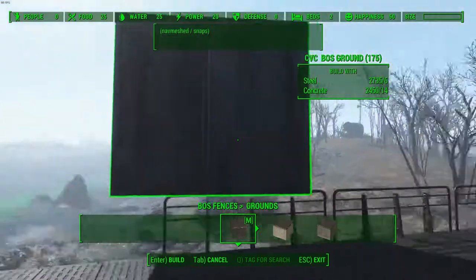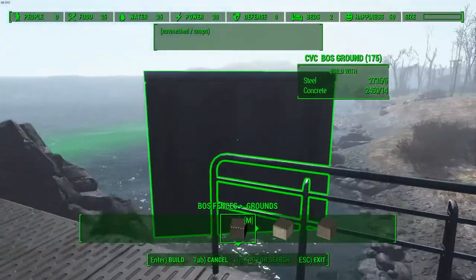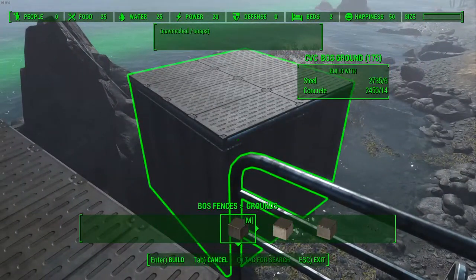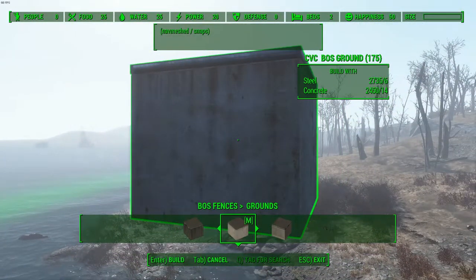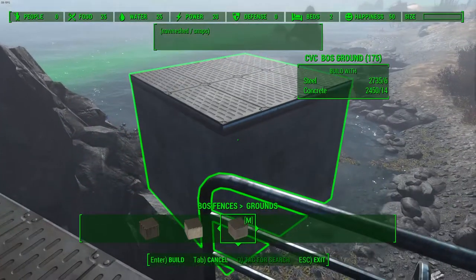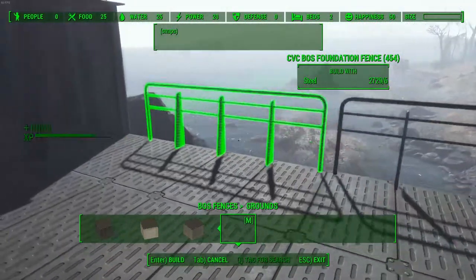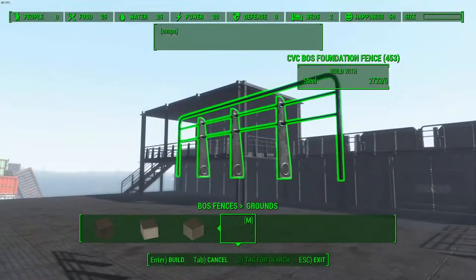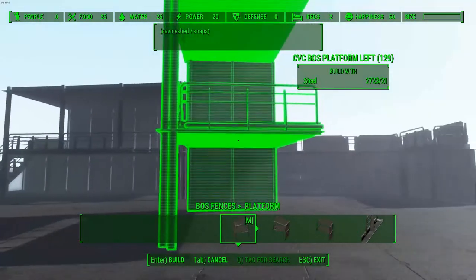The Grounds category adds a couple of ground pieces. Here's a solid block of metal with the same floor you see me standing on, the same floor but with a concrete base, the same floor with a cement cinder block base, and finally the railings next to me that snap very well.